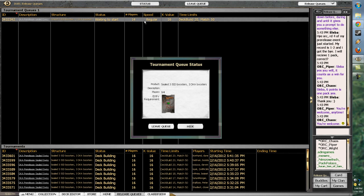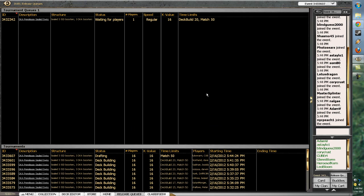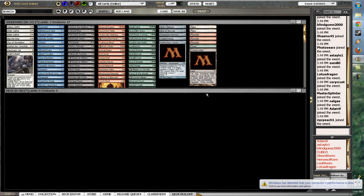I think we're waiting on 16 people here to start. It's going to be 4 rounds of Swiss, 3 packs of Innistrad, and 3 packs of Dark Ascension. Just some quick thoughts before it starts — I actually find Dark Ascension to be easier to build, because you're pretty much forced to go one way.